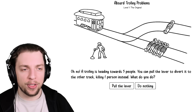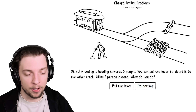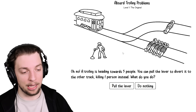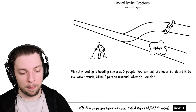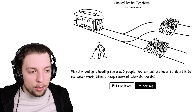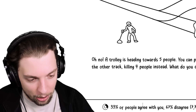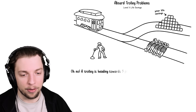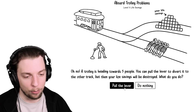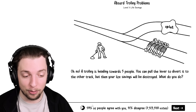And now it is time for the absurd trolley problem. A trolley is heading towards five people. You can pull the lever to divert to the other track, killing one person. What do you do? I'm not pulling a lever to do anything - I wasn't responsible for this. And most people disagree. If you could pull the lever to kill slightly less people, what would you do? Absolutely do nothing, I don't want to be accountable. No one else agrees with me. A trolley is heading towards five people - you can pull the lever and your life savings will be destroyed. Well we're clearly going to pull the lever - our life savings, yeah. Most people agree with us, but still quite a lot of people disagree.